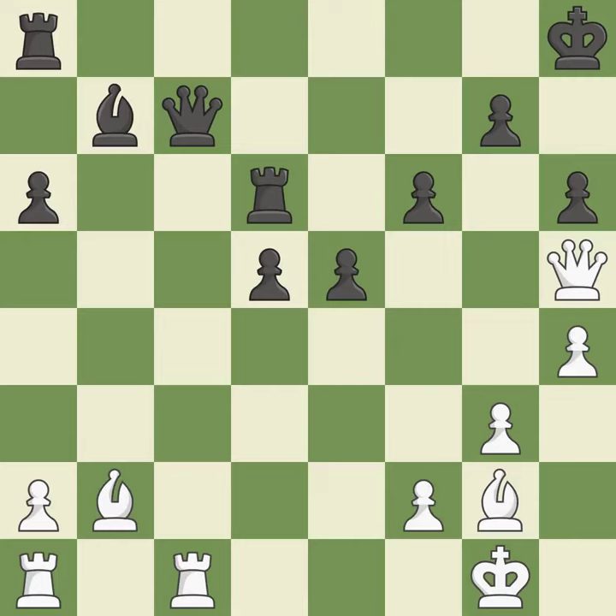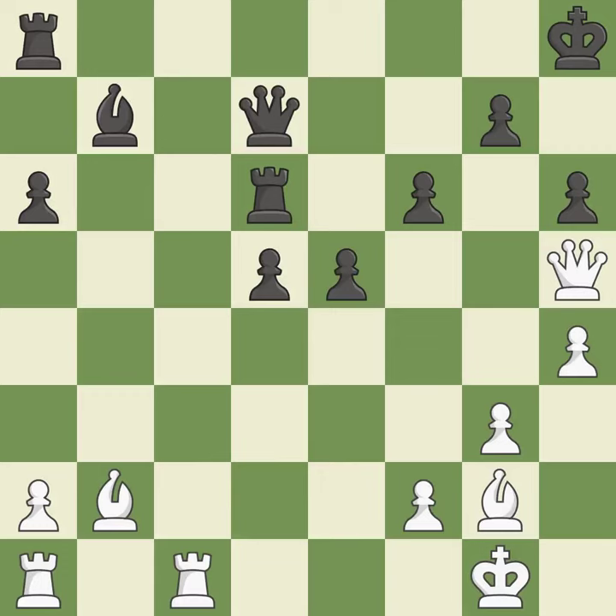This moves the queen to safety and threatens to push a passed pawn towards promotion; it is excellent. This attacks a rook, winning a tempo when it moves away. It is good. The rook is now on an open file, which helps control squares across the board. This threatens to push a passed pawn towards promotion — it is excellent.